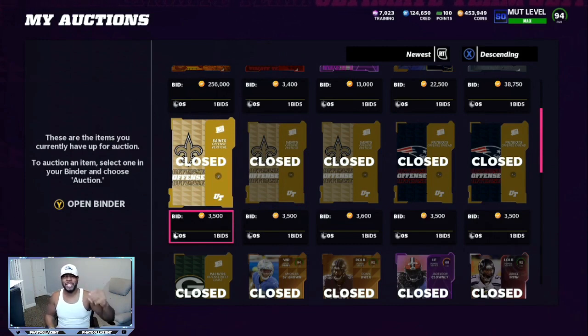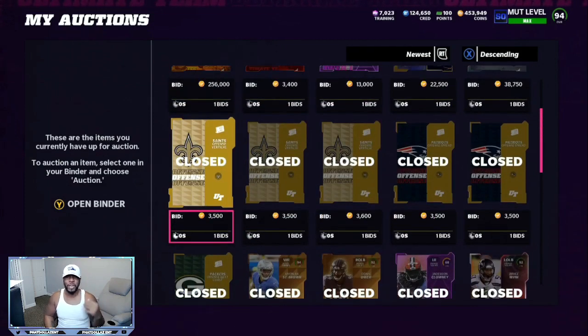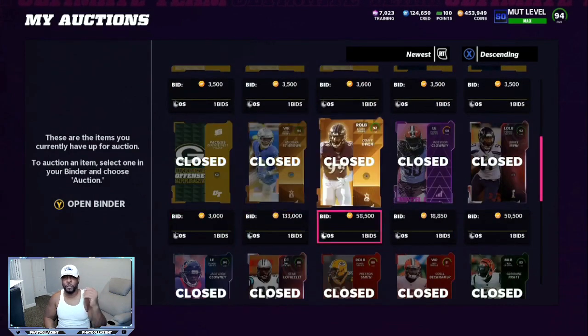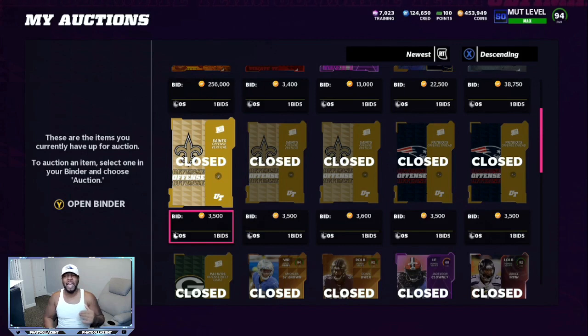Snipe a 96 overall for as cheap as possible — the cheaper the snipe, the better chance to make even more profit. I still have six playbooks up and about 13 more playbooks to put up and sell. If this right here already gives me 12,000 profit and I get 13 more playbooks at 2,500 to 3,000 each — 12, 24, 36 — that would put me at about a 38 to 50,000 coin profit. The better the snipe, the better chance of closing the gap, and you can use fewer playbooks to make profit. Getting the rest of my playbooks would put me at a big profit over 35,000, up to about 50,000.